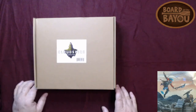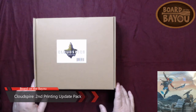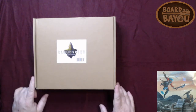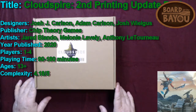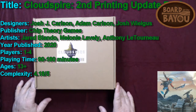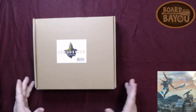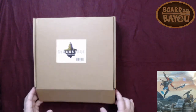Hi, this is James Scott, Boar in the Bayou. In this episode we're going to be doing an unboxing of Cloud Spire, the update pack. This is for those that got the Cloud Spire when it first came out. There were a lot of changes and improvements and clarifications they made, so they did an update pack. They're keeping it right at the price point from what I've seen. So let's go ahead and see what we got in here.